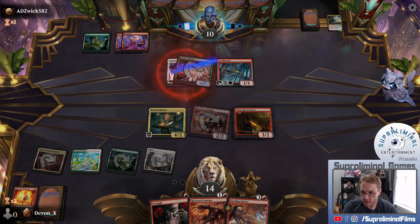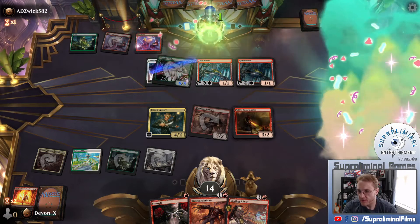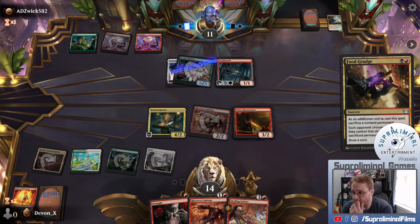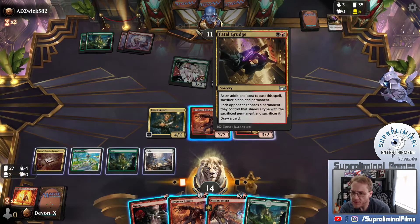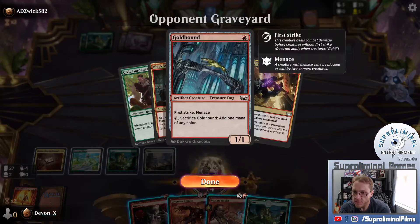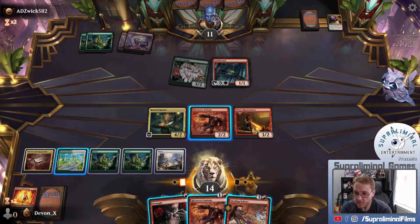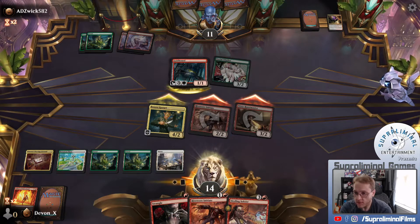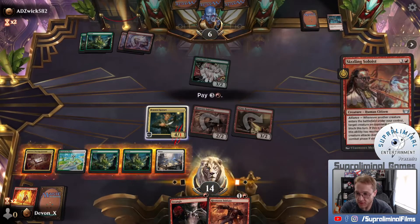If their whole turn is just moving boots around and attacking, I really don't care. Soloist probably was a little bit better there, not just for mana efficiency reasons but to get blockers off the battlefield. Each opponent chooses a permanent they control that shares a type with it - sacrifice permanent. But they sacrifice the Cement Shoes. Interesting. This is super close to lethal here. I'm going to Soloist here - this is pretty back-breaking for the opponent.